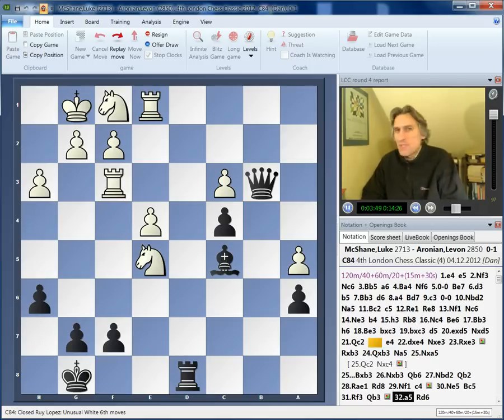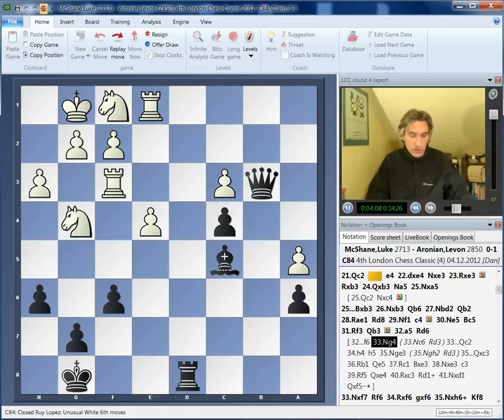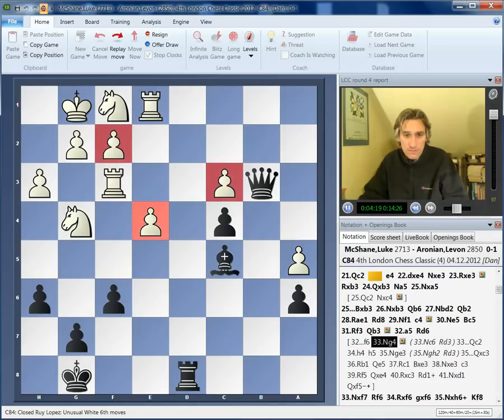But here something really bizarre happened. The most obvious and natural and strong move for black in this position is just to play f6, to drive the knight away. So the knight goes back to g4. Let me just have a quick slurp of tea. And the queen comes into c2, targeting these pawns.